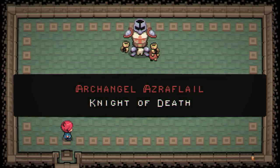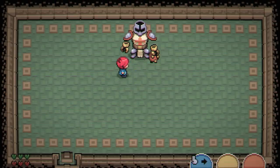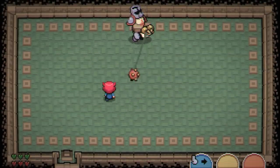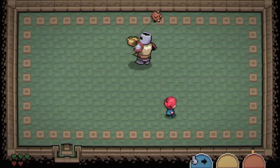Archangel Azraflail, the Knight of Death — he's going to have a flail, isn't he? Imposter! Thou shalt be vanquished, fiend. Can I hit him? That's all I really want. The rope hurts me too.